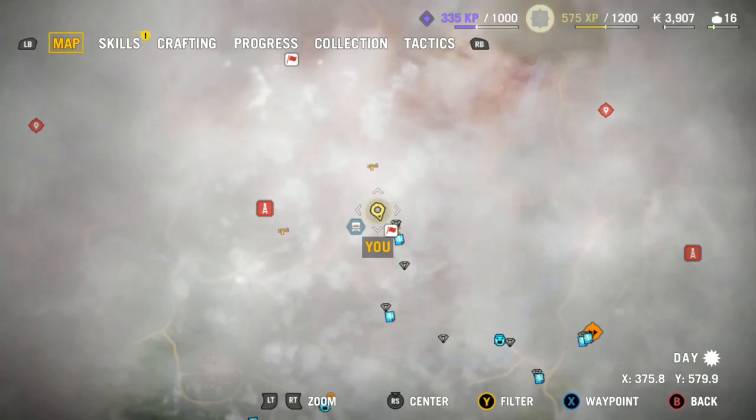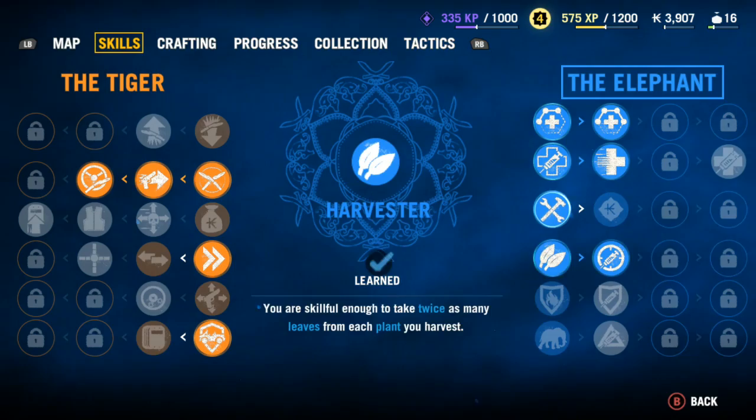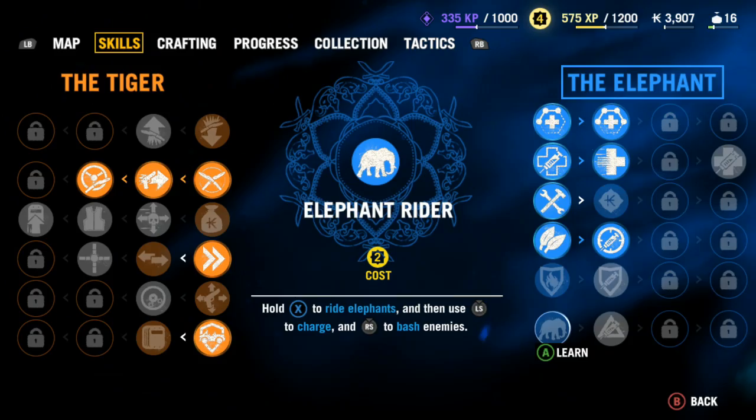This one is for killing a total of 30 people while riding an elephant — using the elephant and not your gun. You're gonna want to go to the skills menu, go to the elephant. The bottom row is called Elephant Rider.